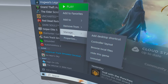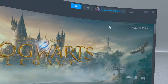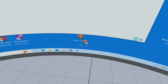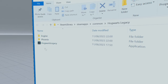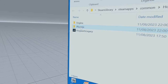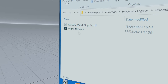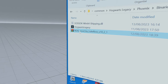Move down to Manage, scroll across and scroll down to Browse Local Files and click on that. Now normally you'd drag the mod and put it in here and extract it — but you don't do that, that won't work. What you do is click on Phoenix, then click on Binaries, then click on Win64, and drag it in here. Right click on it.